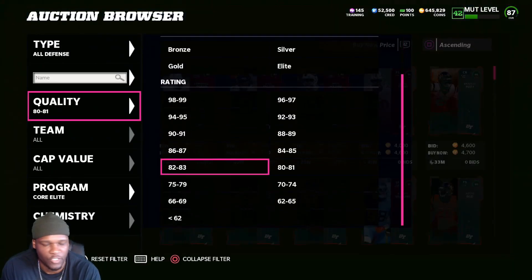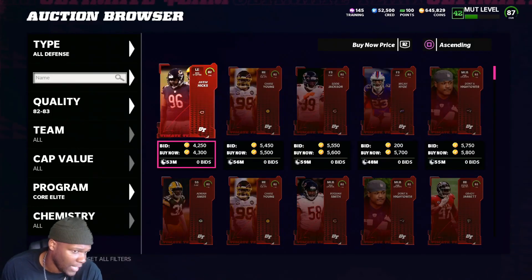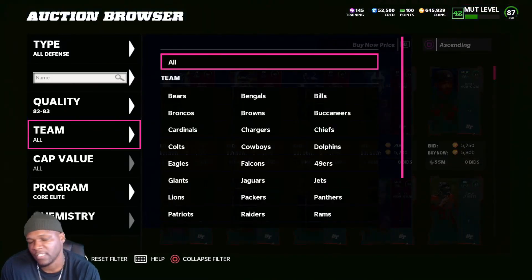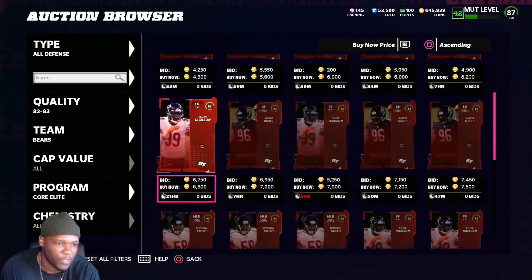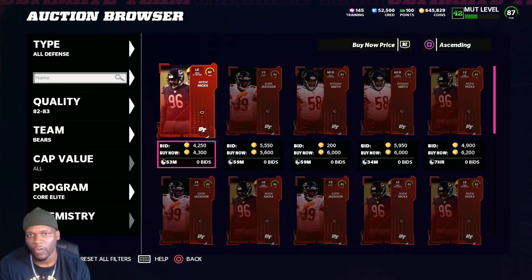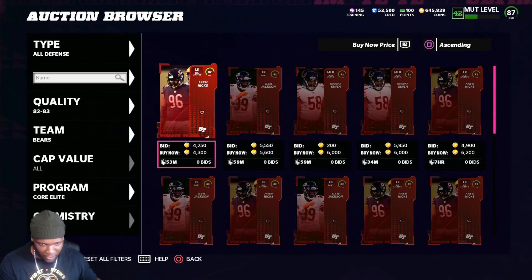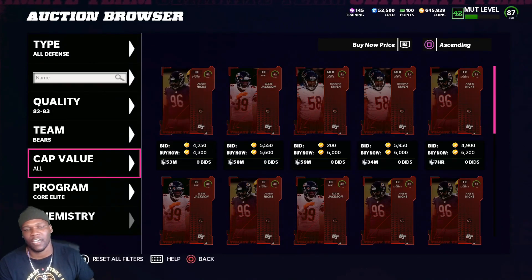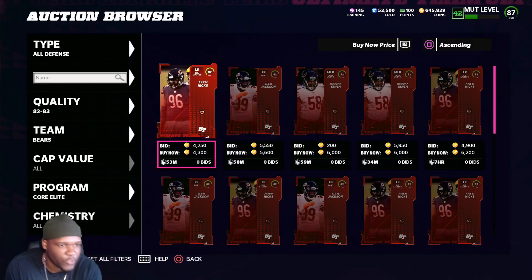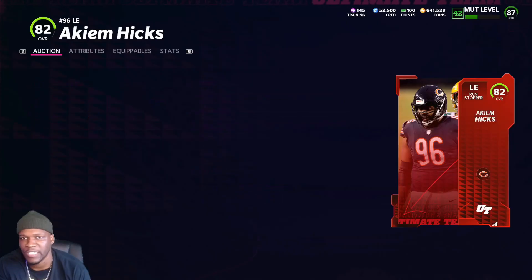I'm going to move up to 82 to 83 to give you guys an example of how to identify prices. We see Akeem Hicks is at 4,300. Just to confirm that price, we're going to go to his page — still on buy now — and we're going to try to confirm his price. He could be confirmed at 4,300; this is very possible. You guys can go to mutt.gg to check prices and see what his median price is before you buy. I'm going to go ahead and buy this card just to show you guys an example of whether there are any margins here.